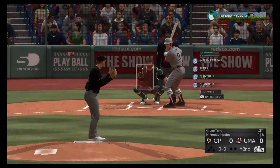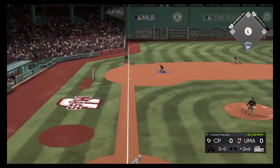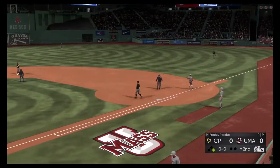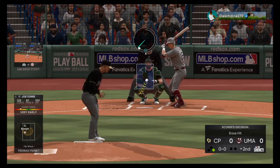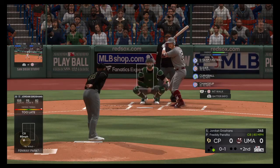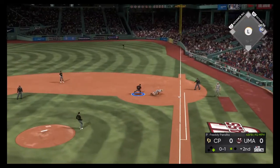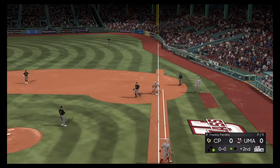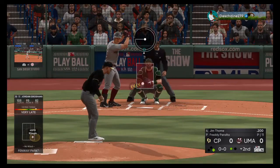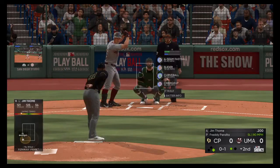Joe Torrey set to lead off the home half of the second. First pitch hit down the third baseline — deflects right off the fielder, and the throw is not going to be in time; he reaches base safely. Now to the plate, Jordan Groshans — the pitch goes out of the zone to start, 0 and 1. Line to the right side, but speared by the first baseman. Now to the plate, Jim Toney — first swings for him with the runner at first and one gone. He lines it hard to the right side.